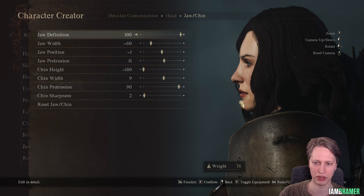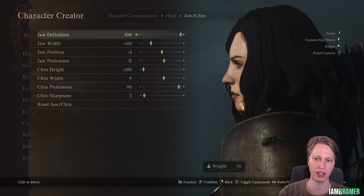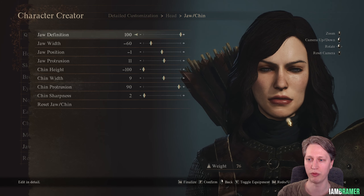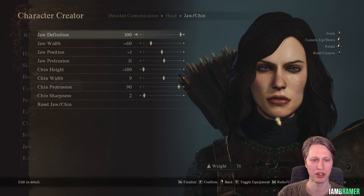For the jaw and chin — unfortunately, much like Ciri, her chin kind of comes out a little bit and we can't really get that, but I did the best I could. Jaw definition is 100, jaw width minus 60, position is minus 1, and protrusion is 11. For the chin: height is minus 100, width is 9, protrusion is 90, and sharpness is 2. That's going to do it for the facial features.